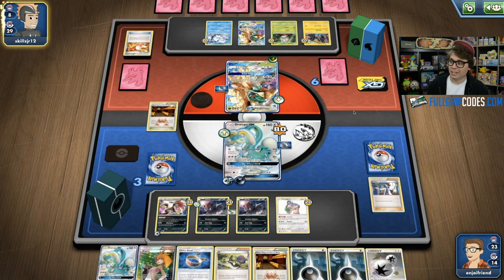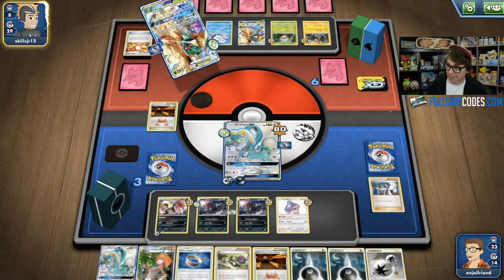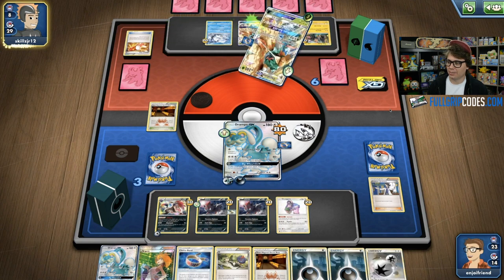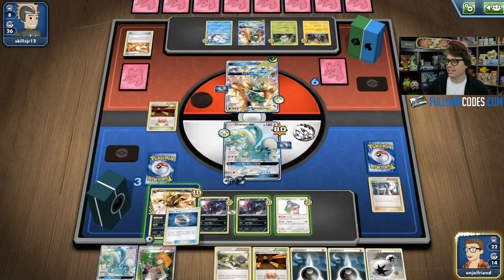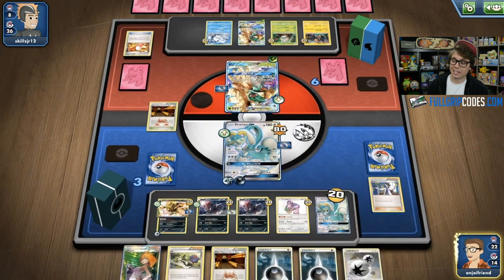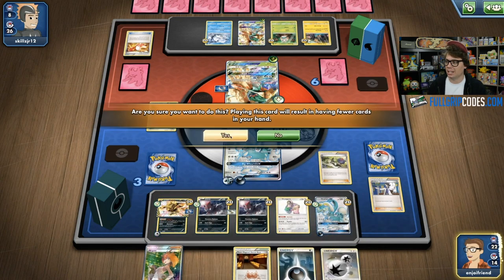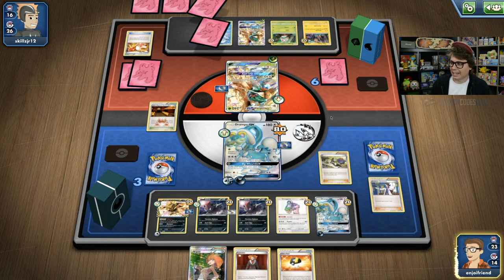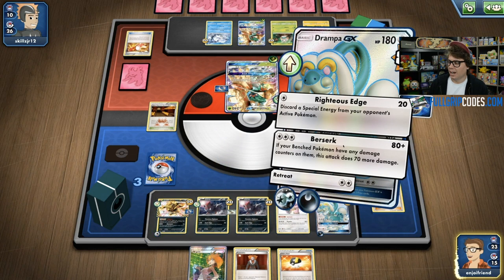We see Sam retreating into the Decidueye. It would be devastating if he doesn't have the Double Colorless to knock out my Drampa GX after another Sycamore. We see him attach the Grass to his benched Decidueye GX, showing he does not have the Double Colorless — just trying to buy himself more time, Feather Arrowing and spreading more damage, and getting a DCE back from the discard pile with that Hollow Hunt GX attack. This is my time to shine. I've got a Zoroark Break and plenty of energy, and N so I can get those cards out of Sam's hand and mix things up.